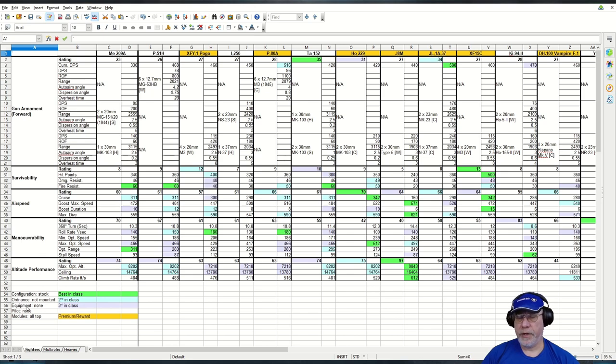Equipment was stripped off and the pilot sent back to the barracks, and the modules are all top. Green indicates a best-in-class figure, light blue is second best-in-class, light purple is third best-in-class. A gold colour behind the name of the aircraft indicates that it's a premium or reward aircraft.